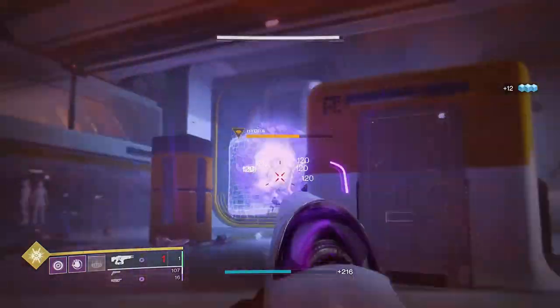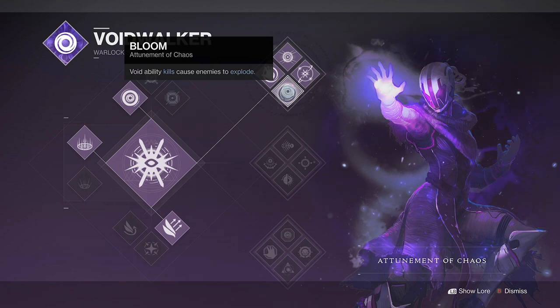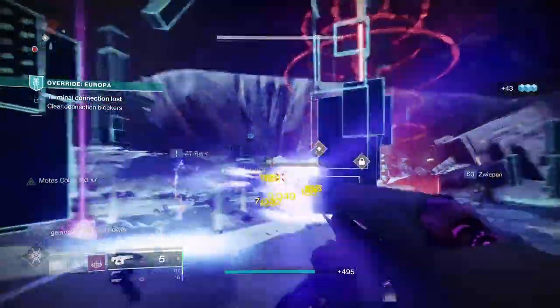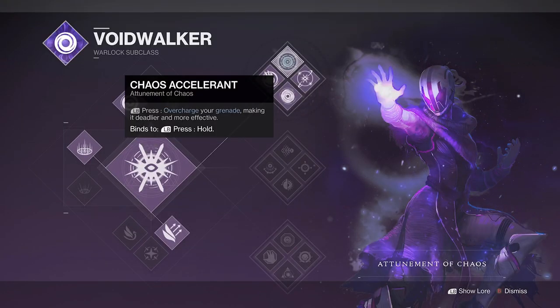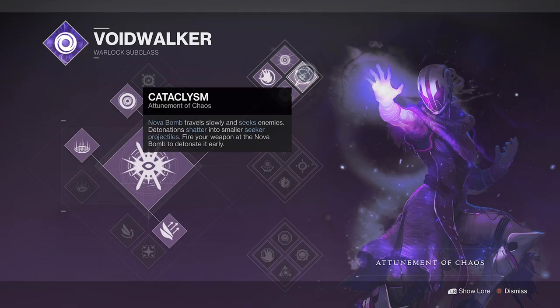We're going full void in this one to maximize Warmind's Decree with the Voidwalker attunement of chaos. Bloom is the main perk in the subclass tree, making all of your void ability kills create a void explosion. These do chain and are especially effective at clearing out waves of lower-tier adds with just one grenade or melee ability. Chaos Accelerant allows you to overcharge your grenade ability too, making it last longer and deal more damage. The Entropic Pull melee will also grant you grenade energy, and lastly the Nova Bomb will also create warmind cells, so don't forget about using it when you need to.